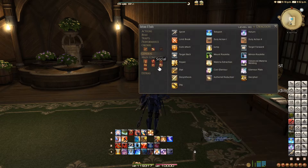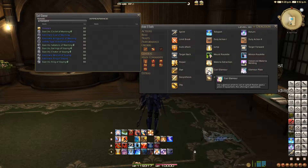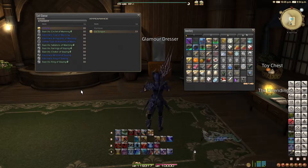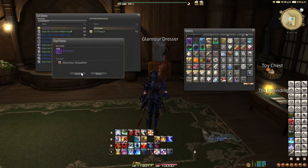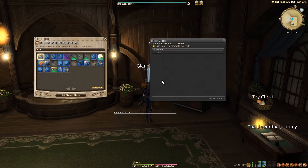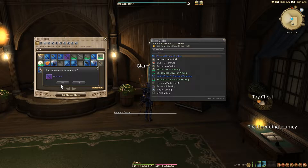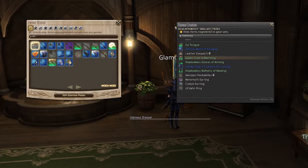Glamour Prisms can be used in one of two ways. First, the old-fashioned, not-as-efficient way: select the Cast Glamour action or right-click on an item and select Cast Glamour. This allows you to glamour one item to look like another by consuming a prism. With a Glamour Dispeller, you can also select Remove to change an item's appearance back to normal this way. Second, by using a Glamour Prism to store a piece of gear in the Glamour Dresser at any inn. This will let you use that item's appearance over and over again without consuming additional prisms, as long as it stays in the dresser. The Glamour Dresser has a 400 item limit, however.